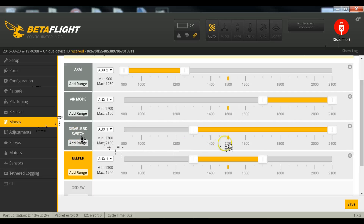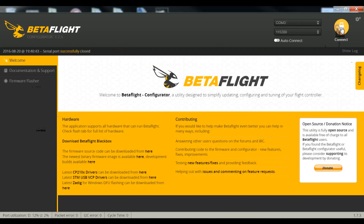You're gonna want to have the 'Disable 3D' mode on some sort of switch. Whenever that switch is on, 3D is disabled; whenever it's off, 3D is enabled. I have it on a three-position switch, which is why the range is so wide.